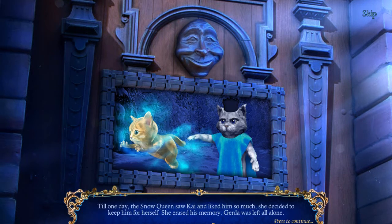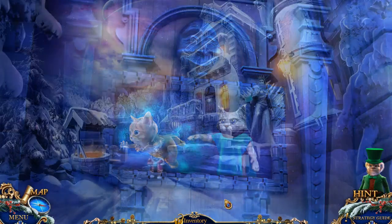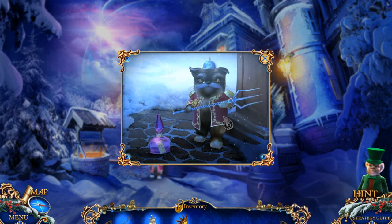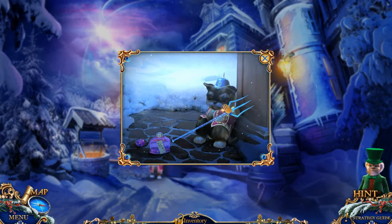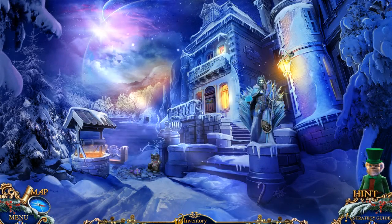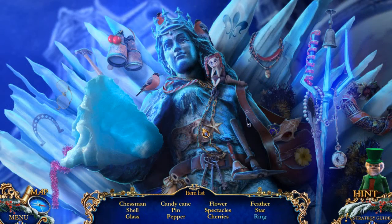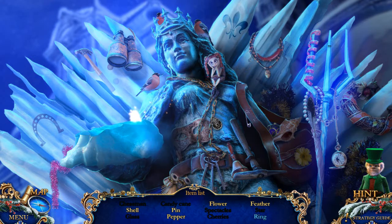She erased his memory; Gerda was left all alone. Looks like we're gonna need a crown, but I think we can take care of our angry cat with a sleeping potion. Thank you very much — I'll borrow that trident off you. Okay, whoa — it's sparkle time! Finally we get a candy cane.